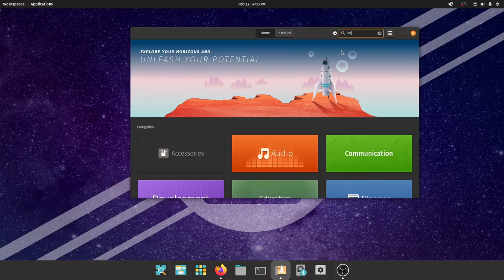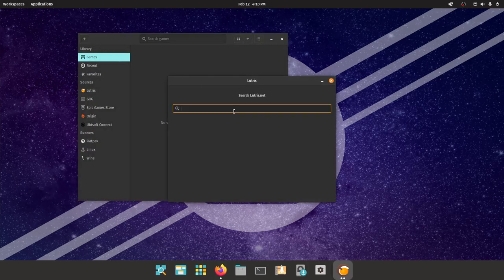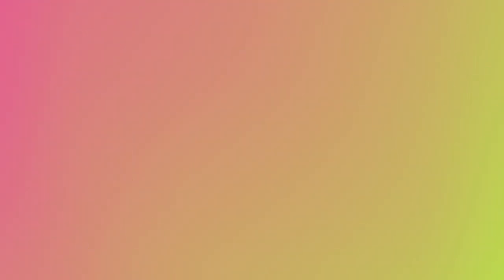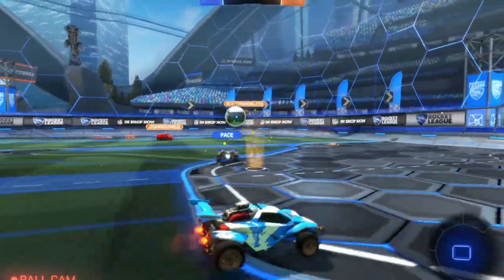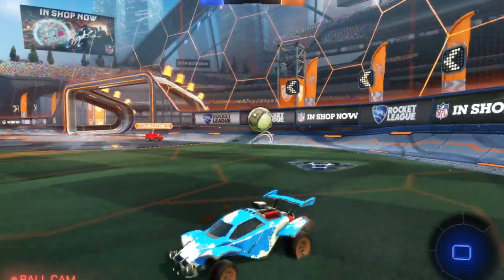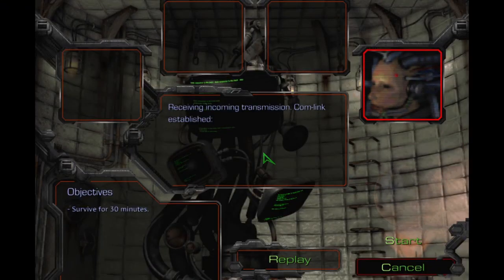Now we can finally install Lutris. Go to your package manager, search for Lutris, and hit install. Open Lutris, hit the plus button in the top right, select 'Search the Lutris website,' type your game into the search bar, select your game, choose how you'd like to install it, and Lutris will do the rest. Look at this — I'm totally playing Rocket League right now on Linux!